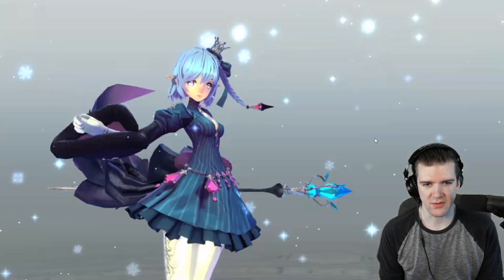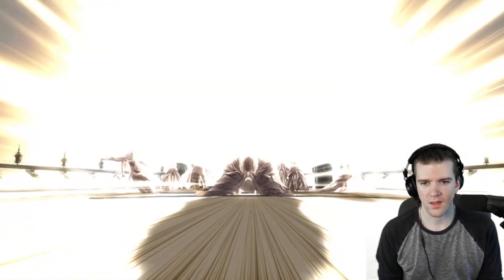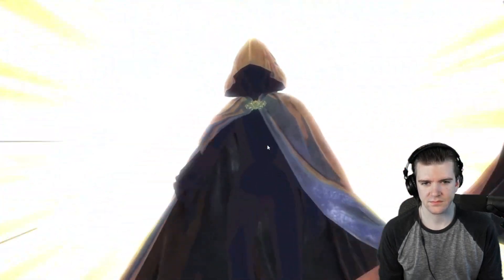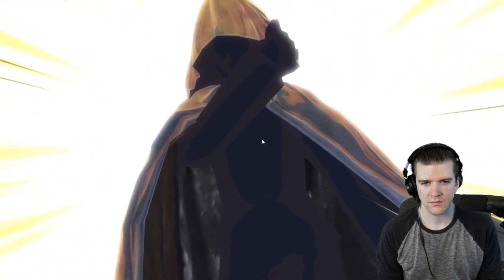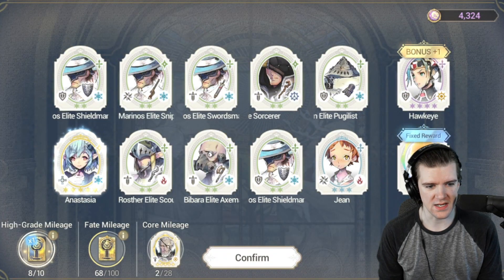Starting off with a faded pull — at this point we're not really excited about faded. The only ones we like are blue capes and red capes, those are the only two we care about. But if you're a newer player, Anastasia is a really good pull, a lot of people started with her. Okay, nothing crazy there — two pulls down already.